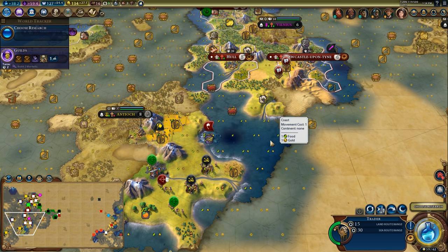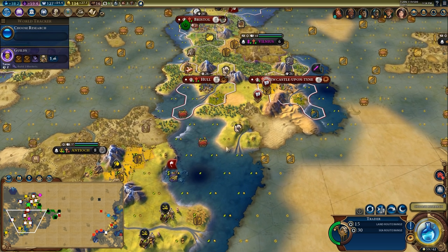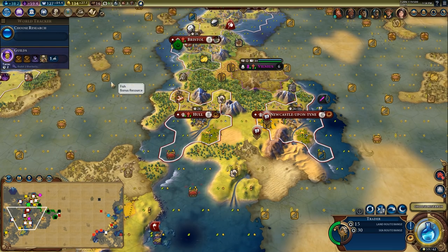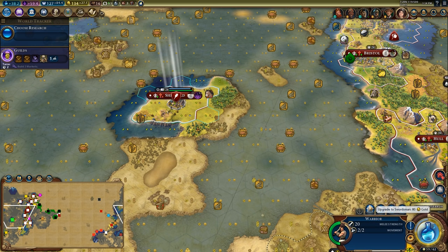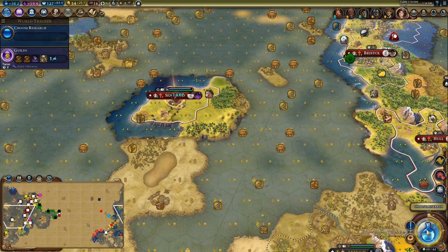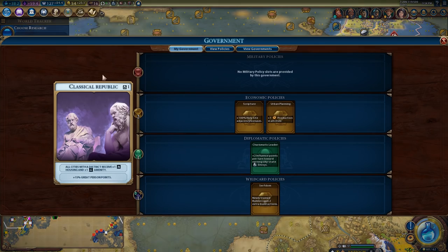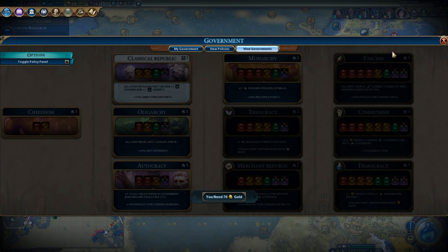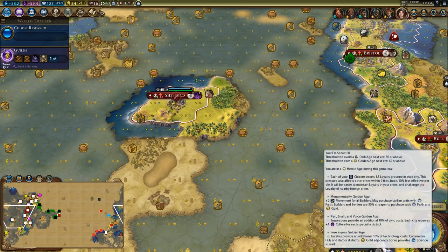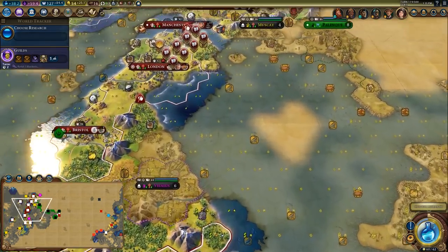Hey spuddies, Potato McWhiskey here, welcome to Let's Play Civilization 6 as Victoria. There are a couple of things I'm worried about right now. I want to get that golden age, so I'm going to upgrade this warrior — that'll get me one golden age point. Then once I get Guilds I'm going to switch into the Monarchy government, which should net me another couple of golden age points to secure that.